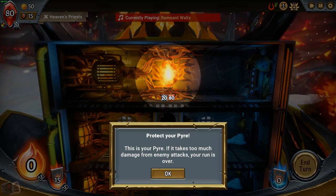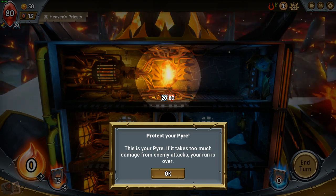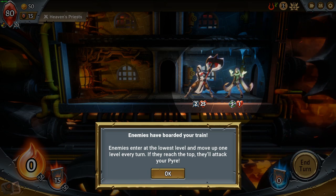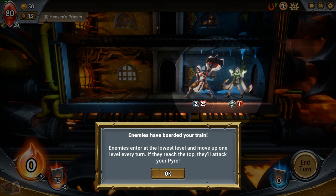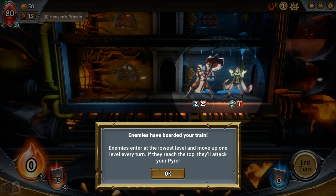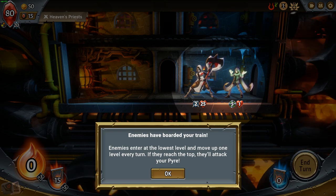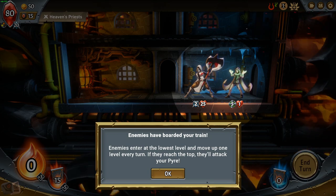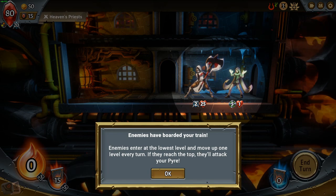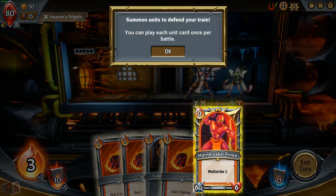This is your pyre — what you're trying to protect — and this is why I say tower defense. You have to put the right units in the right areas to damage and kill or slow down your enemies so they don't reach your pyre. Now, I kind of wish this was linear instead of vertical. It would feel better if enemies entered at the beginning of the train and had to fight to the back. I don't understand the up and down — in my brain, I want them entering at the caboose and fighting to the engine.